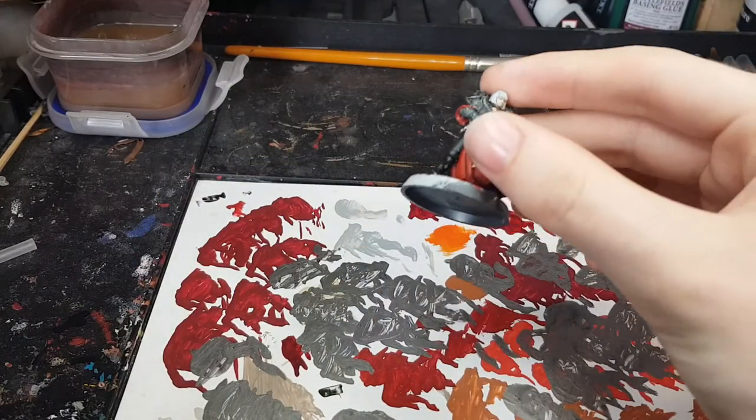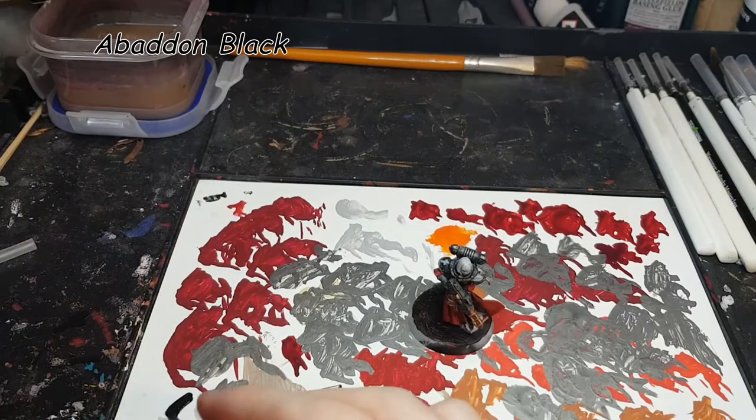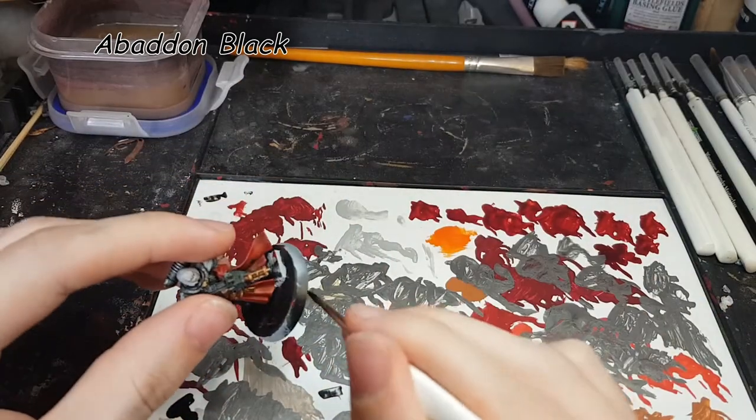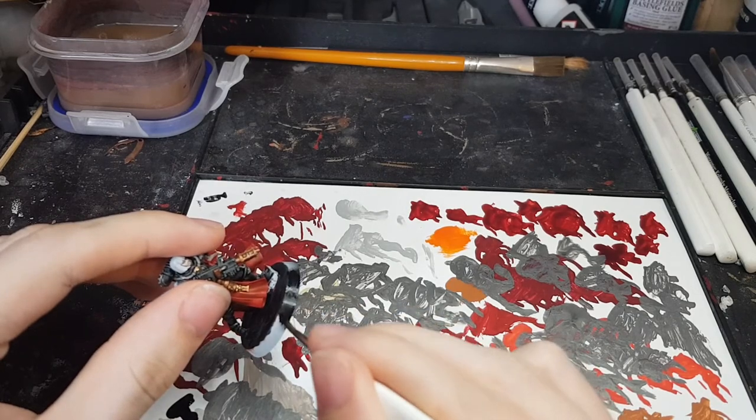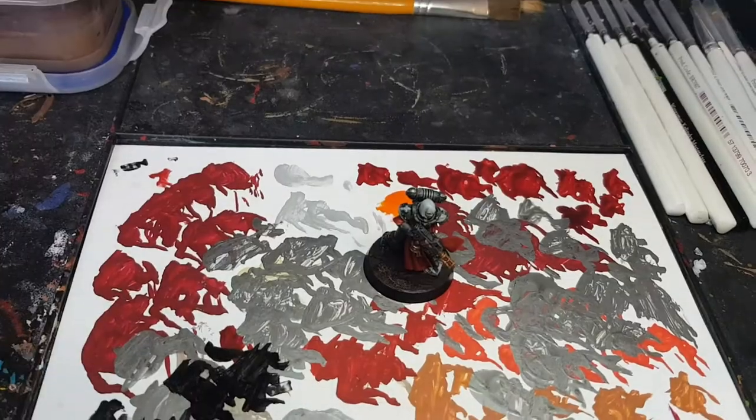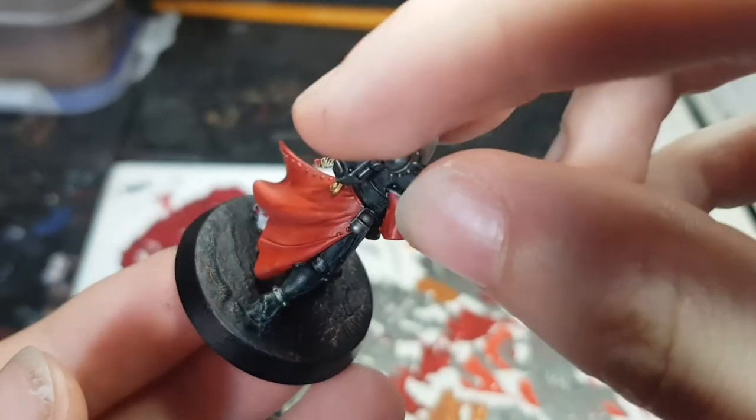Finally, we're going to paint the rim of the base using Abaddon Black. And there we have a fully painted lava base.